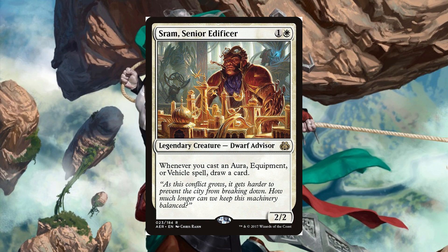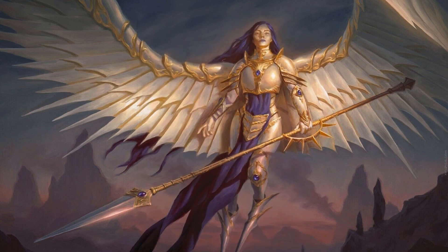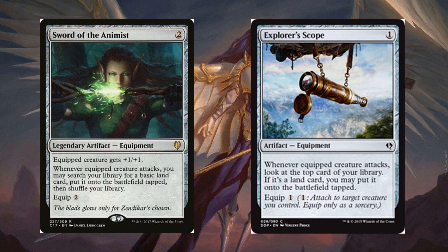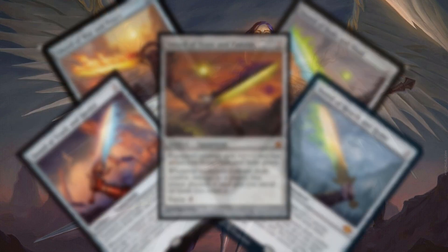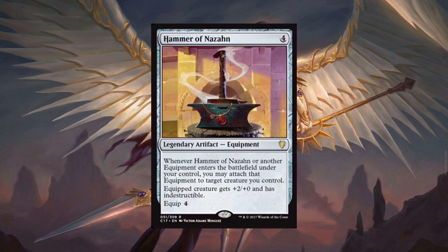Draw cards with Sram, Senior Artificer. Make equipment cheaper with Danitha Capashen Paragon. You can draw more cards with Mask of Memory, Infiltration Lens, Rogue's Gloves, and Tome of Legends, or ramp with the Sword of the Animist and Explorer's Scope. Don't forget the Cauldron equipment might be super handy in this deck, or you can go old-fashioned and run any of the Sword of cycle if they fit your budget. And you can't forget Hammer of Nazahn as protection and to cheat equipment into play at the same time.